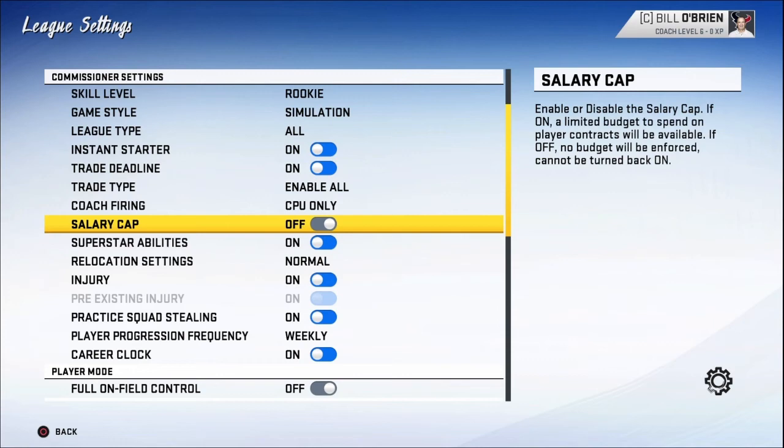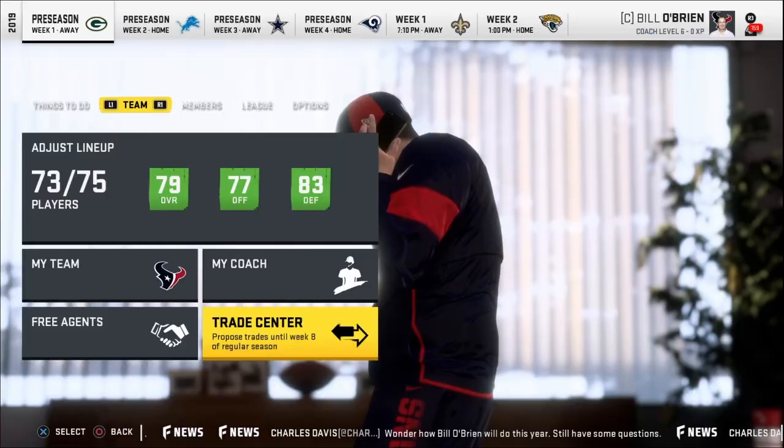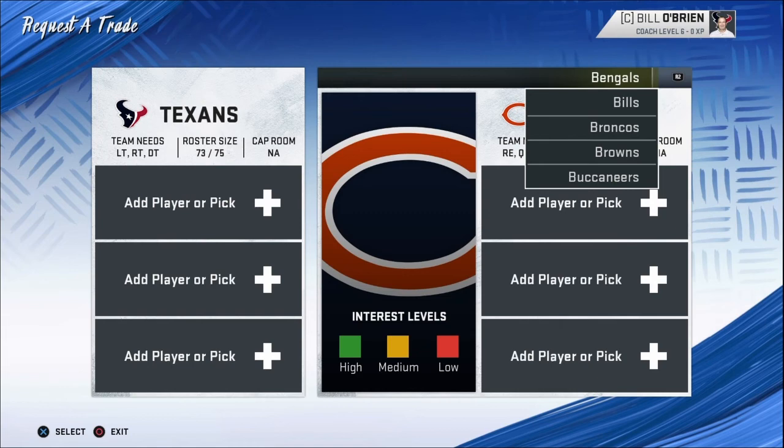Now, you might not have enough cap room for them, but you might. So I'm just gonna show y'all. The first one — we're just gonna go with the defensive tackle for the Bengals.